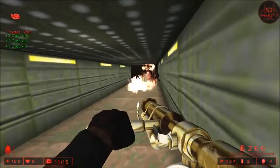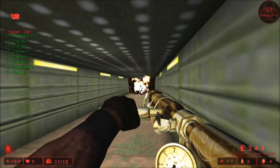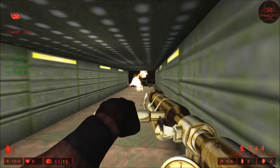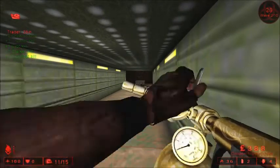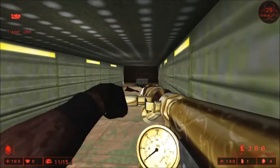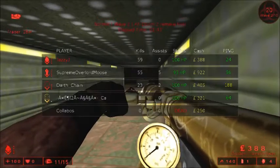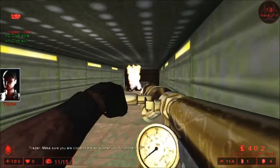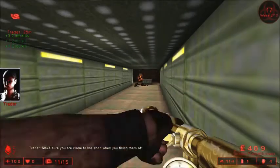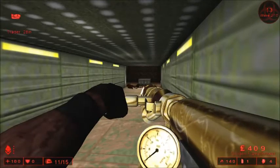The only ones that are affected by more than just one are those red guys that I just killed. But see — Clot, Clot, Clot, Clot, Crawler, Clot — all that? That is just complete ownage right there. That's one of the reasons I choose this, because each point of the fire deals gives me lots of damage — each one is one point of damage, or just has their own amount of damage.